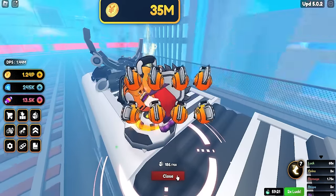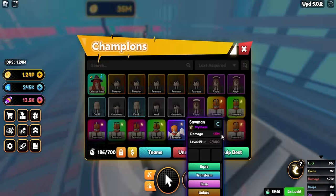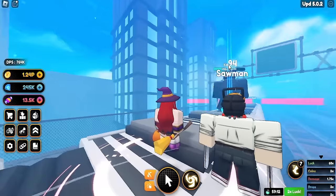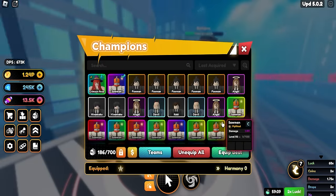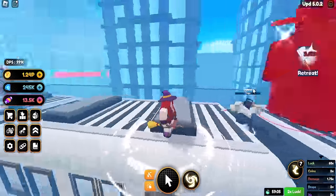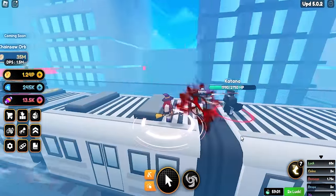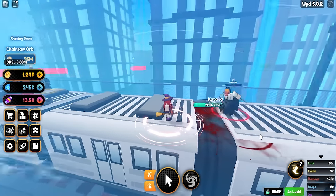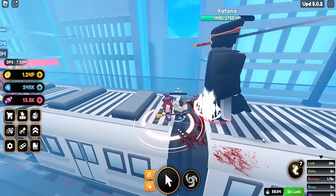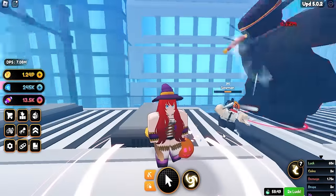I already summoned a chainsaw man - there's Denji, a godly rarity unit. I got a ton of godlies from AFK opening. There's sawman - let's see his animation. He's destroying himself, and that blood effect looks so cool! It was a bit less intense than the Ichigo or Gone animations but still super cool.